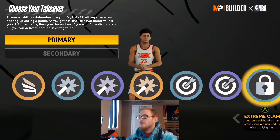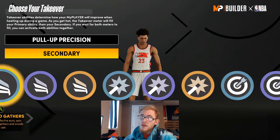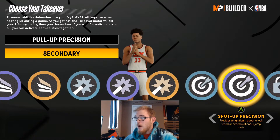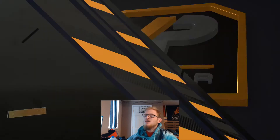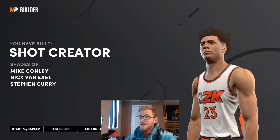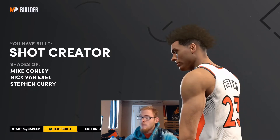For these takeovers for Lou Williams, you're going to go with a shooting takeover. I'd go pull-up precision first, and then probably spot-up precision. Otherwise, you could go negative impact — yeah, I'll go pull-up precision and negative impact for these takeovers. For this build, we are going to be getting a Shot Creator. Our shades will be Mike Conley, Nick Van Exel, and Steph Curry. I feel like this is similar to Lou and a great representation of how he plays.